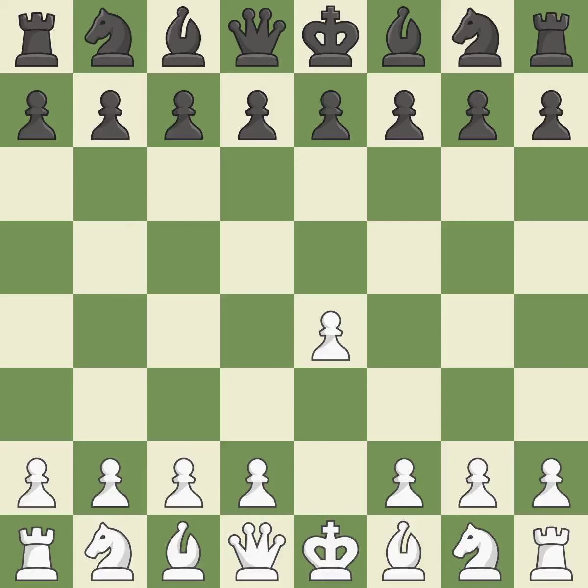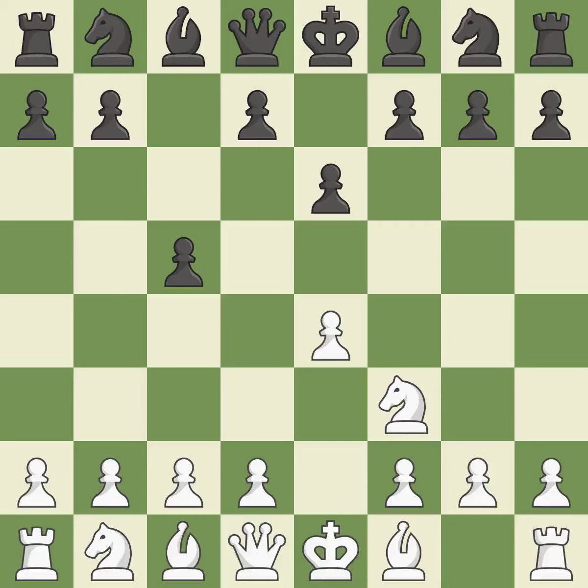Sharp games are frequently the result of starting with the king's pawn, since it dominates the center and frees up the bishop and queen on the light squares. The c-pawn in the Sicilian defense controls the d4 square. Nf3 moves the knight toward the center in anticipation of a pawn push on d4, where it will be ready to retake the piece if black captures on d4. D4 offers to trade the more important central d4 pawn for the c5 pawn in exchange for more control of the center and quick development.